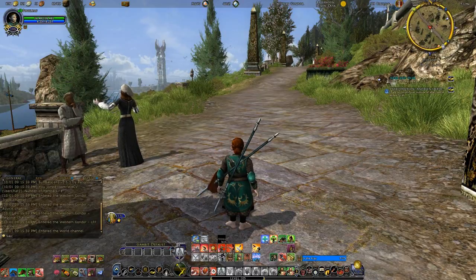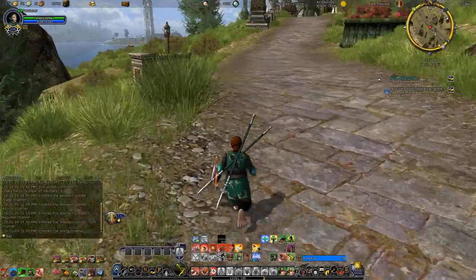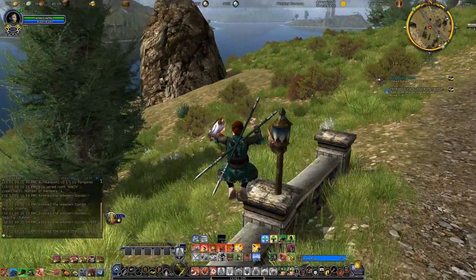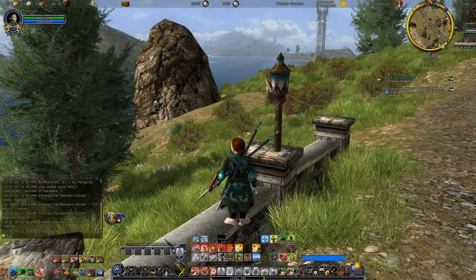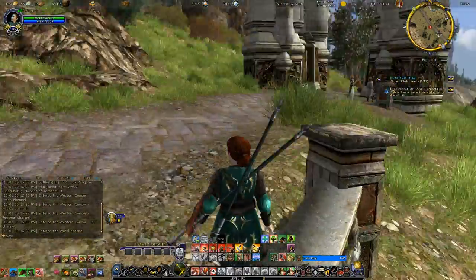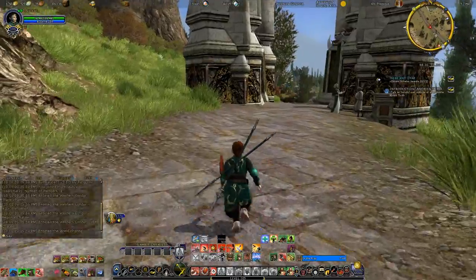They have also updated the maintenance costs for the standard houses. As far as I could tell they were more expensive than the new costs, so they have been dropped to mithril for the standard houses and five mithril for the kin houses.